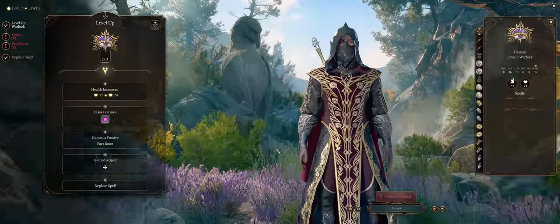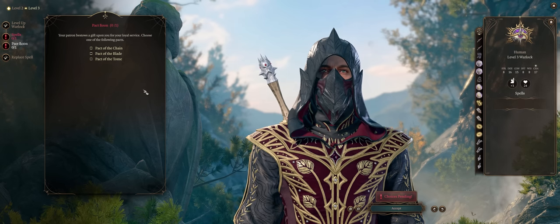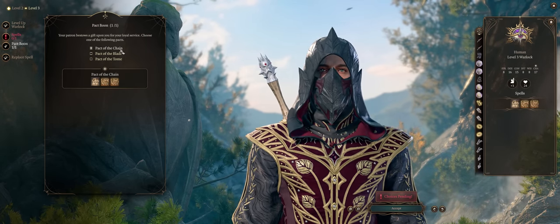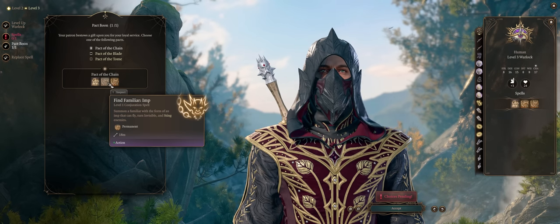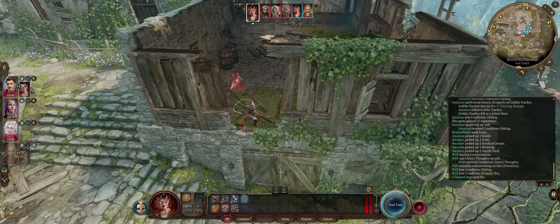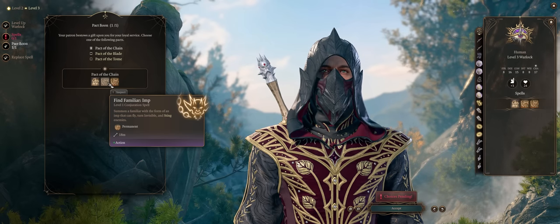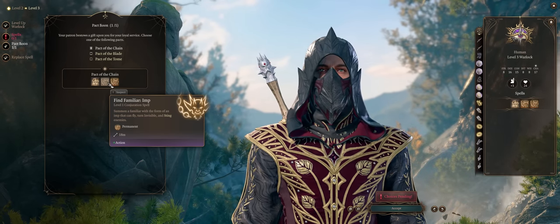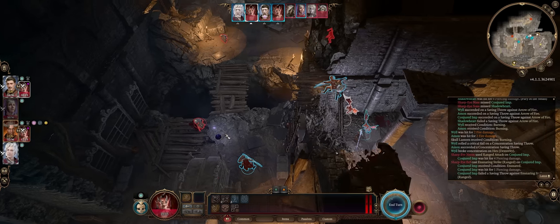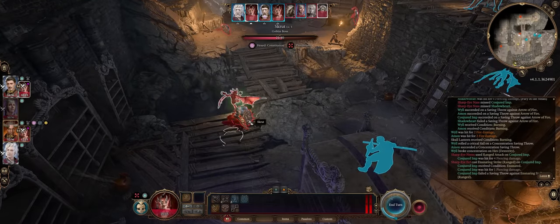At level 3, Warlocks have another unique benefit — their Pact Boon. There are 3 different choices. Pact of the Chain is my favorite early because it lets you summon an Imp familiar, which is quite powerful early on. First, it can fly — amazing for movement. Second, it's resistant to physical attacks from non-magical weapons, taking 50% damage against them. Most enemies in the game, even late game, carry non-enchanted weapons, so it's good for absorbing hits. Lastly, its Sting attack can deal decent damage, and if the enemy fails their save, they take extra poison damage.